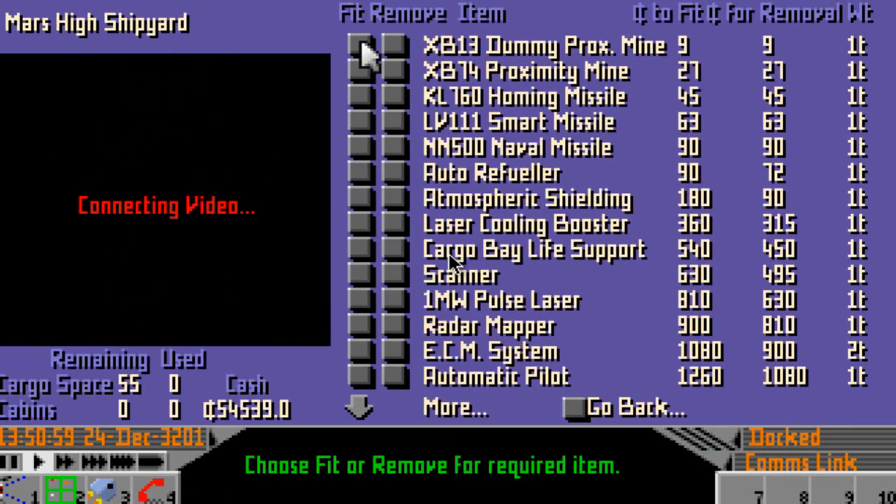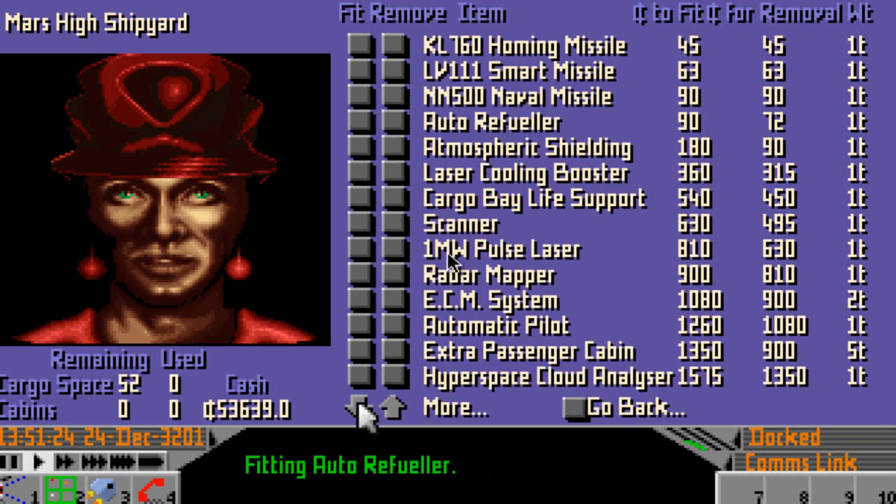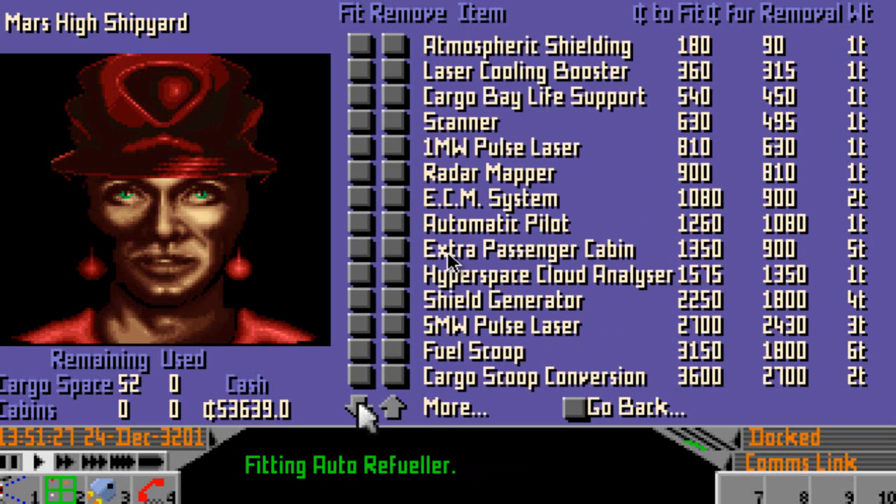So shipyard and upgrade. First of all we will want a scanner. We will want atmospheric shielding. We could have an auto-revealer - that would be good, I'm going to have one of those. We want three shield generators. That leaves us with 40 tons.